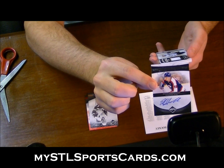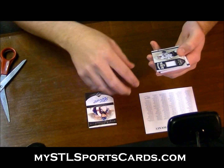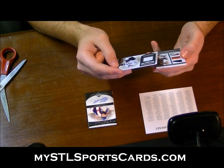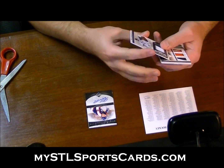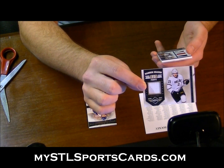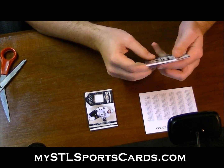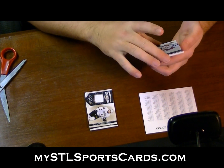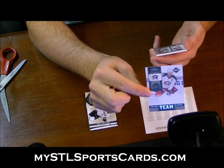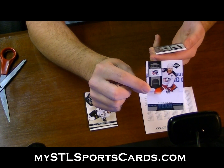Of 99. Next you have a Banner Season Jersey — oh my lordy — Jersey parallel Louie Eriksson number 99. It gets better. Let's do the one on the back first: Team Trademarks Rick Nash, numbered 32 of 49, that's a short print parallel.